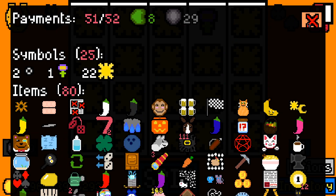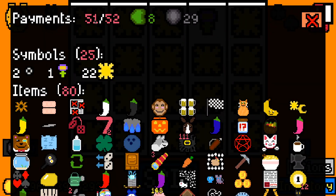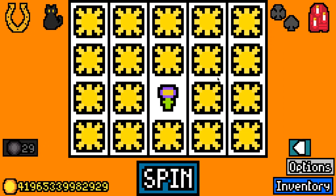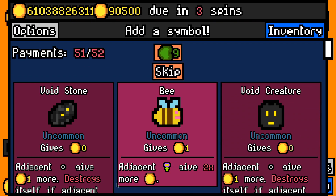We're on payment 51 so we've been playing a while in this mode. If we spin now we should get one flower surrounded by 19 suns, and I think this is the most you can get in the game. That's 19 trillion, I believe.